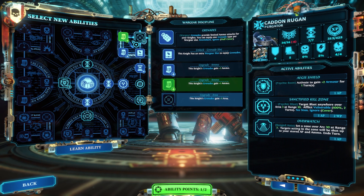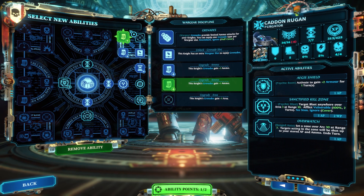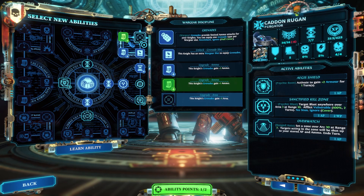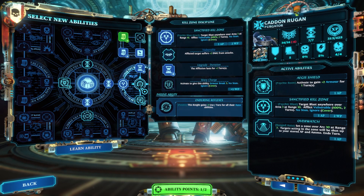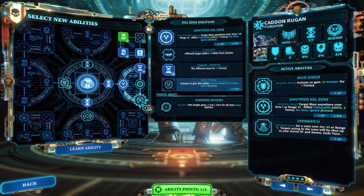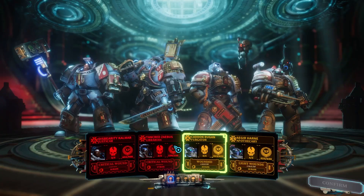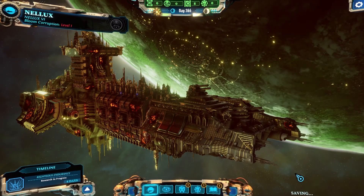Knight gains grenades — this knight's grenades plus one. This is my Purgator. Knight gains plus one use slash turns for all their auto abilities. Give this knight armor break plus three, no stun. Okay, that's fine. So let's see what comes up in the next couple days — we got a progress report. Research progress in four days. Grand master product 24 days from now.